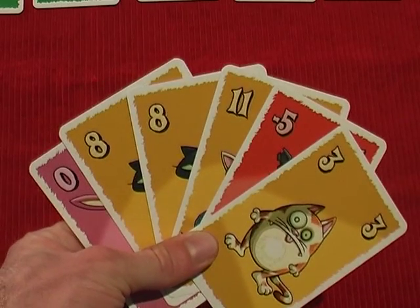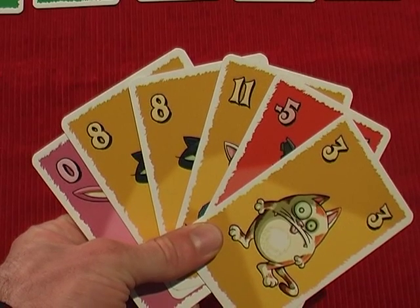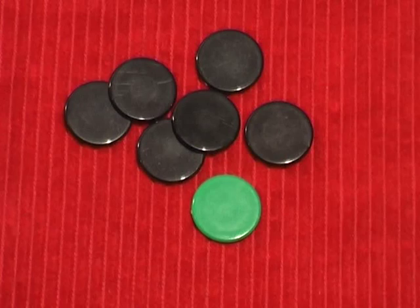At the end of the ninth round, players tally up all their cat cards and also get one point for each leftover mice token that they have, with the person with the highest number of points being the winner.